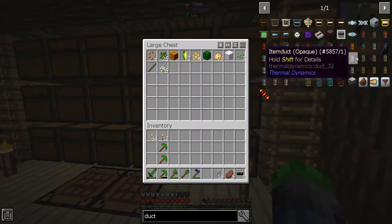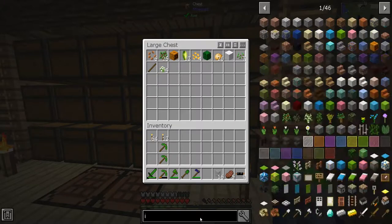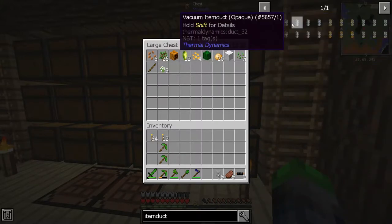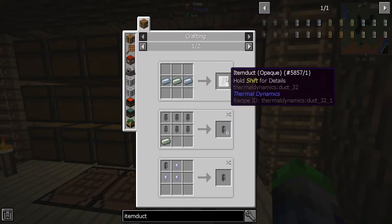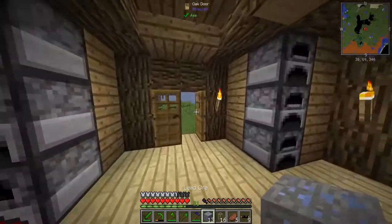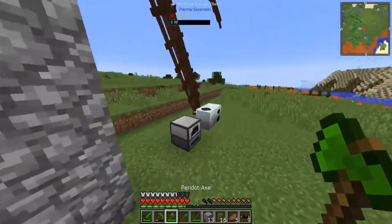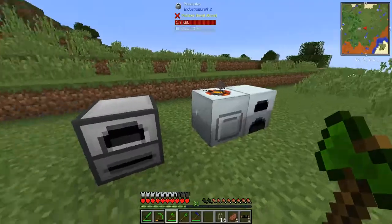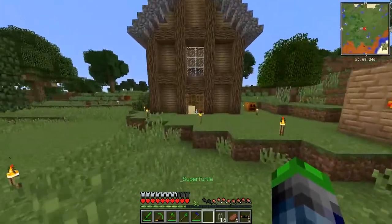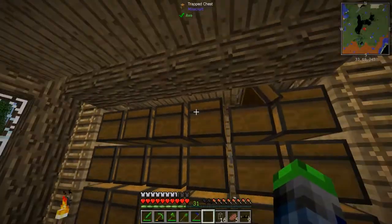We're not going to use those pipes — we'll use item ducts. Let me type it in correctly — item duct. We need some lead for those. We can do that. Let's go ahead and wire up the redstone furnace so we can get things moving.